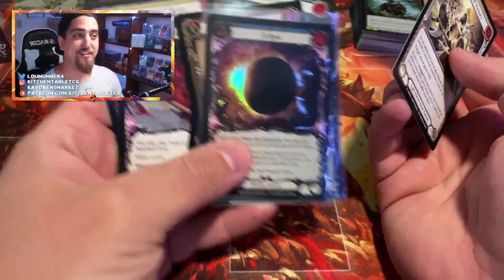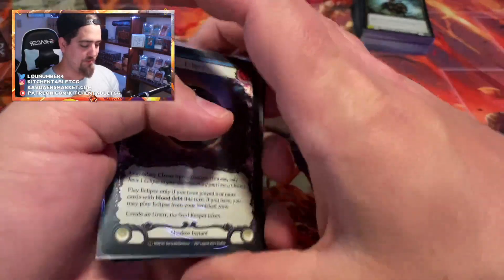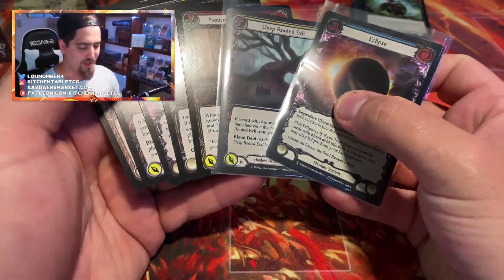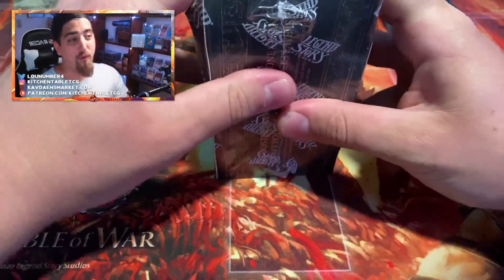Adam, great first box — you got a legendary, so you have to be happy. You got five regular majestics, a couple of good ones, and then the Eclipse. All right, let's see what we get in this WTR box. It's been a while since I've pulled a heart.